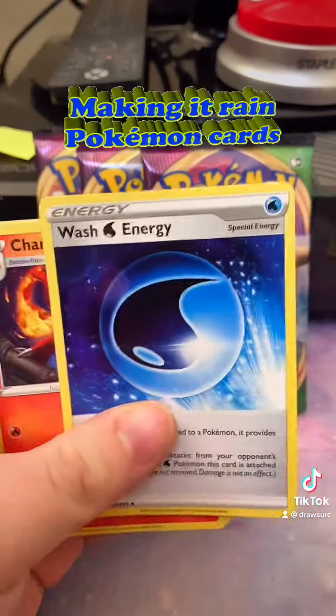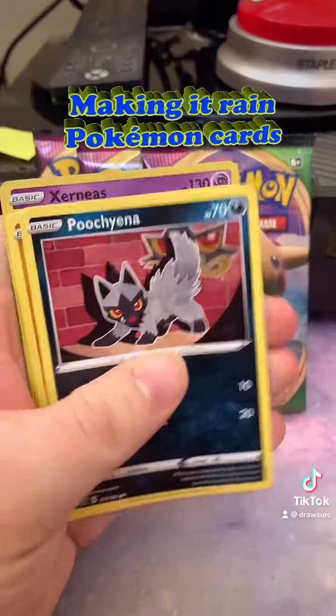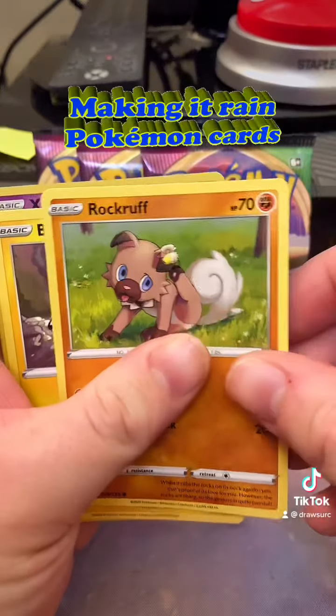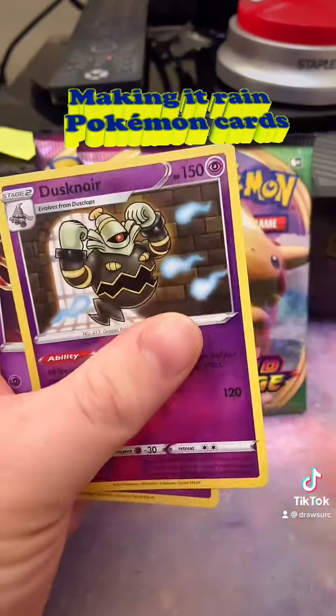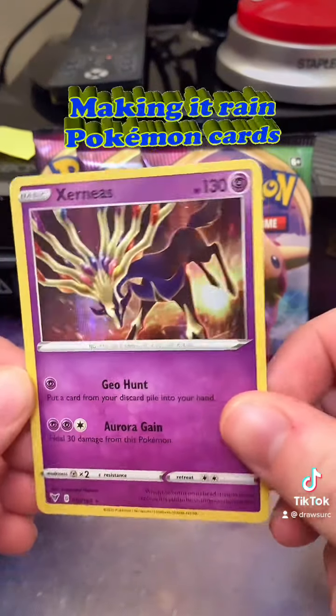Swallow, Wash energy, Charmeleon, Nincada, Pikipek, Puchiana, Rockruff, Blitzel, Reverse Dusknoir, and Holographic Xerneas. Nice.